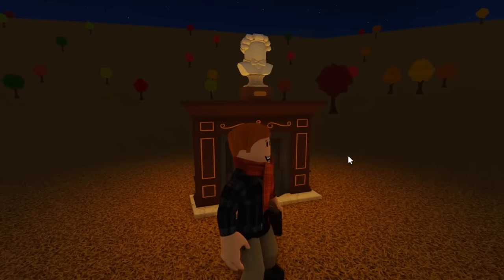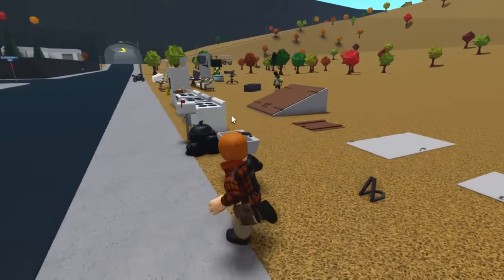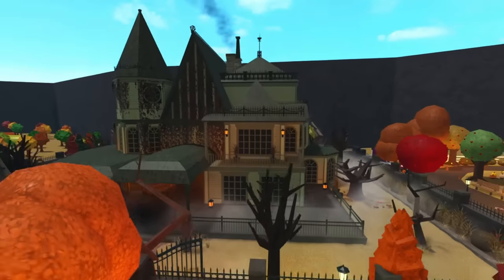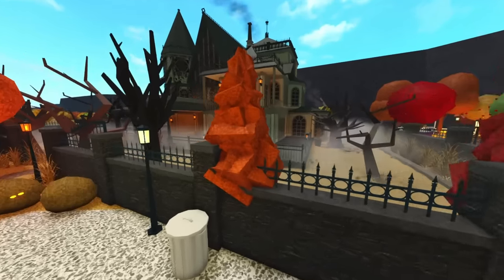Moving on to the secrets at the Haunted Mansion — the first one has to do with what's inside. If you go in with free cam, it is empty, obviously so that people can't peek in. But I'm going to go into some details and theories on whether it's literally just to prevent peeking or if there's something more to it, so definitely keep an eye out for that video.